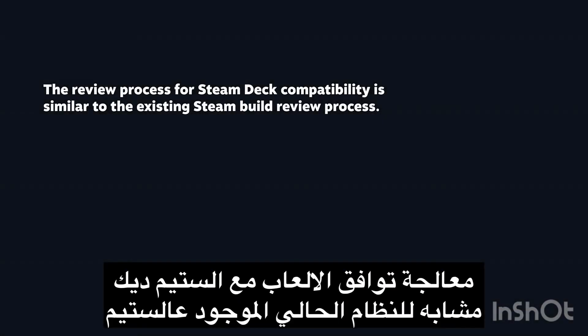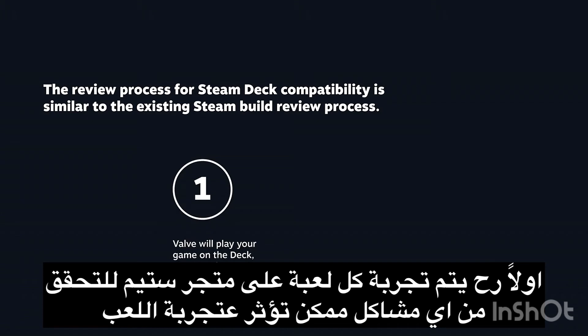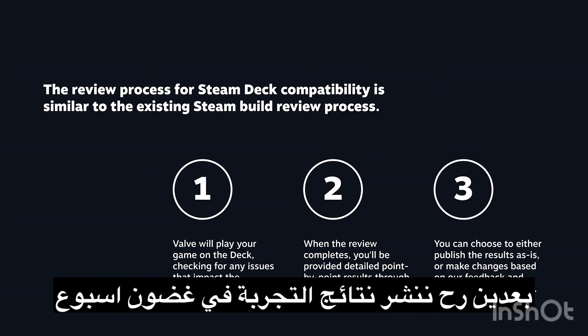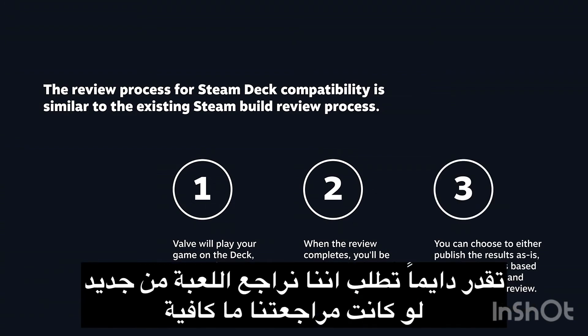The Steam Deck compatibility process is really similar to the existing Steam build review process you already know and are familiar with. Step one is Valve will play your game on the Deck and we'll be checking for any issues that impact the gameplay experience for users. Second step is, when the review completes, you'll be provided detailed point-by-point results through the partner site that you can review. And third, those results will be published within a week if no action is taken. Later on, if you decide to make some fixes to the issues identified in the Steam Deck compatibility review, you can always request another review of your game.